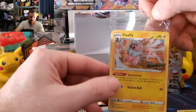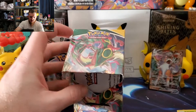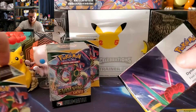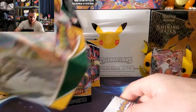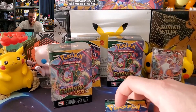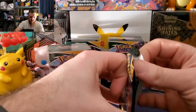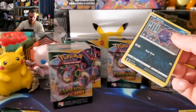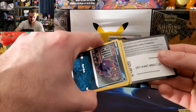It is Flaaffy from Evolving Skies! Here we go — Flaaffy, that's what we like to see. Get this thing back in there. You get a nice little deck box with these Build and Battle boxes that you can use if you play the game. On to our first pack of the second box.